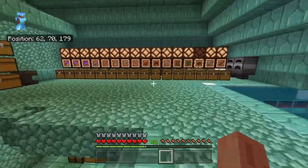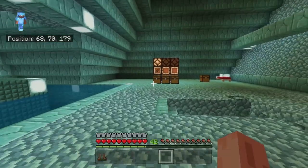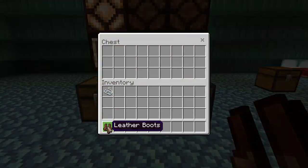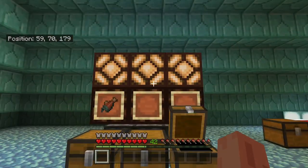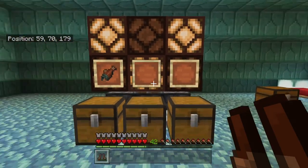Now let's just get something else out of here, and we can test them. Make sure that works. Boots — no one needs boots. Chuck it in there and that pushes those up. We've got string too. There we go. String. Super simple.